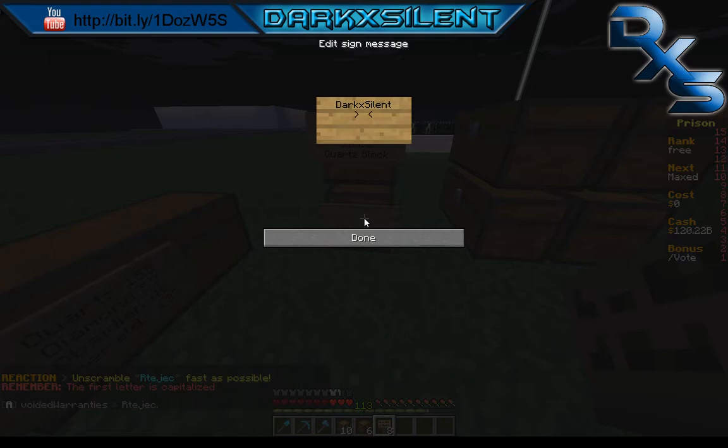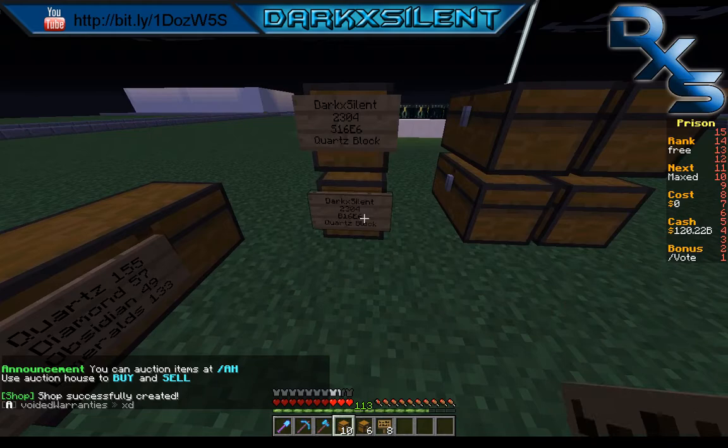You can also go the same route with a buy sign. Put your name, then full inventory or half — just depends on what you prefer — and then you can buy a whole inventory of quartz, which is item ID 155, for 16 mil.